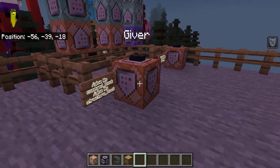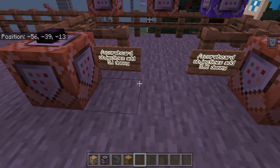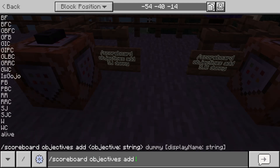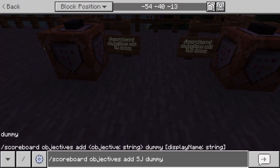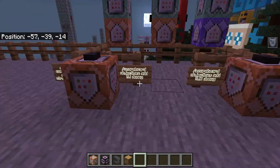When you load you should get the substitution jutsu block. Next, set up your two scoreboards: type 'scoreboard objectives add sj dummy' and then the same but use 'sjc' for the substitution jutsu cooldown.